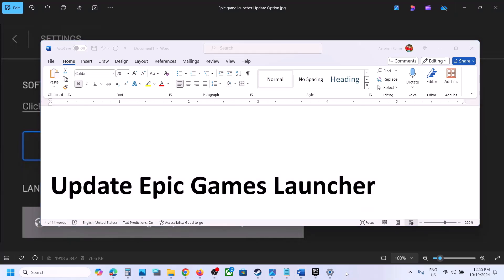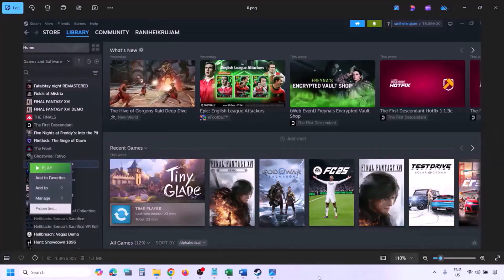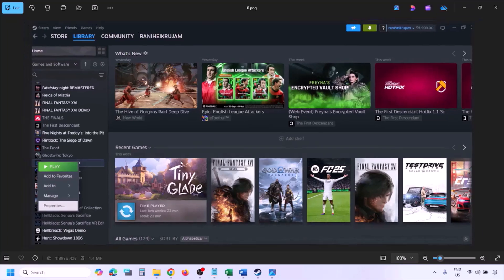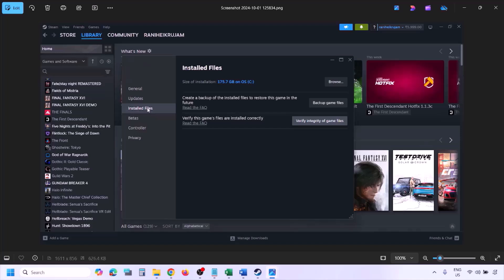The next step is to verify the game files. Go to Steam, click on Library, find the game in the list, right click on it, select Properties, then go to the Installed Files tab, and click on 'Verify Integrity of Game Files.' Once the verification is 100% complete, launch the game and check.